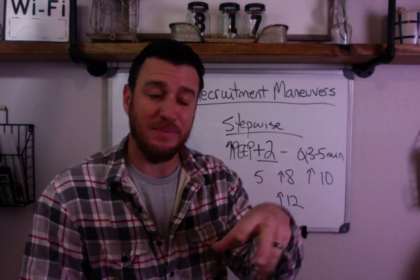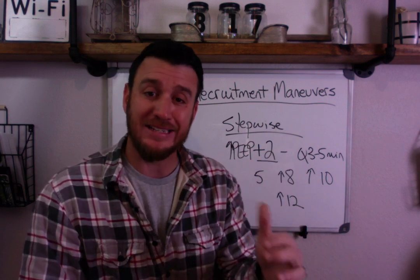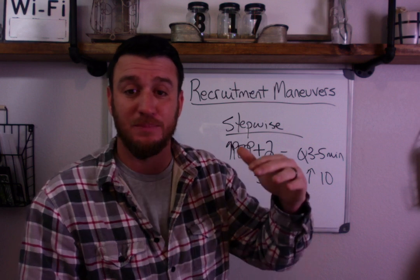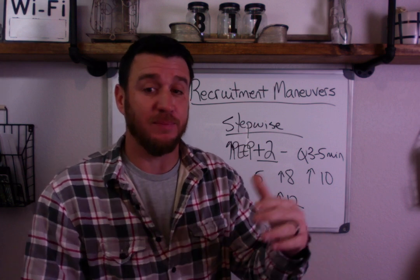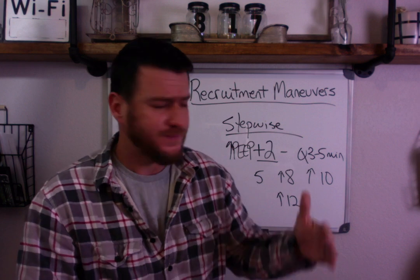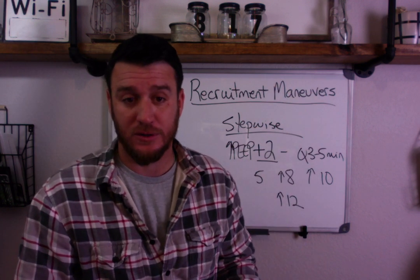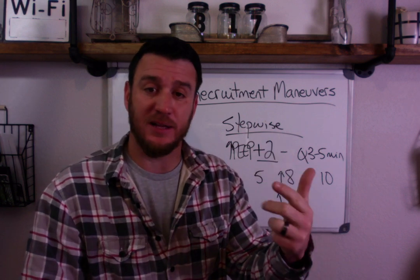When talking about static compliance and driving pressure, those numbers revolve around your plateau pressure. Ideally, as you increase PEEP incrementally by two, you want your plateau pressure to stay less than 30 cmH2O. Lots of research shows that when plateau pressure rises above 30, outcomes deteriorate. The goal is to get your baseline PEEP up without having much impact on plateau pressure, monitored by oxygenation, static compliance, and driving pressure.